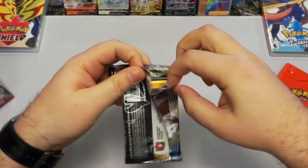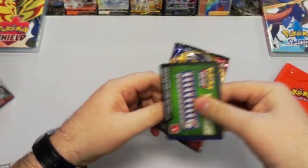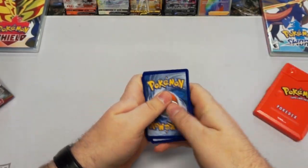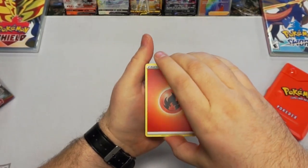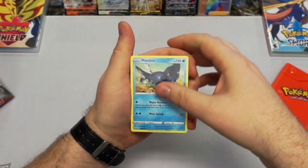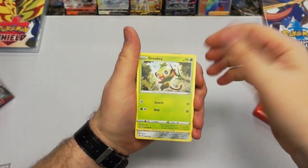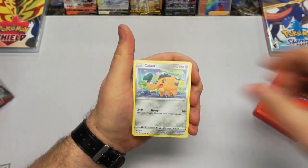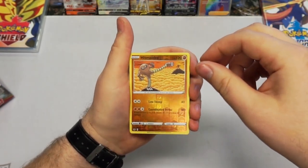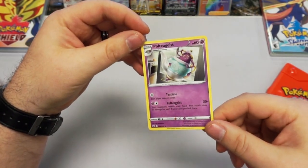Been a while since we've gotten a reverse rare holo — let's see if we can pull one on this one. I'm calling it. Fire Energy. Rare Candy — nice, good to see those again. Another Lucky Egg. A Mantyke — love those things. Silicobra. Yamper. A Grookey. We have the final evolution but we didn't have any of the other evolutions. Oh, reverse — uncommon though, I thought that was rare. Reverse Hitmonlee — always awesome. And another Polteageist, which is hilarious — I love that name. Non-holo.